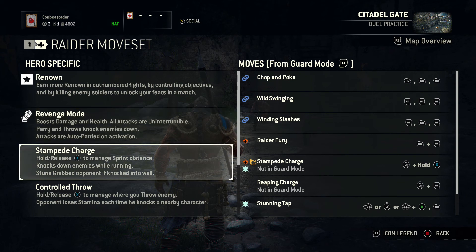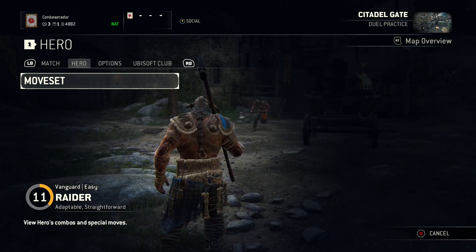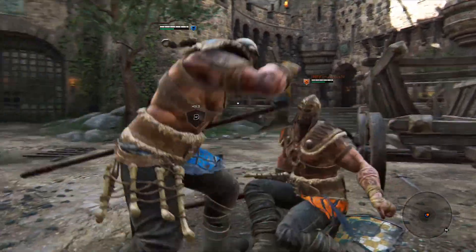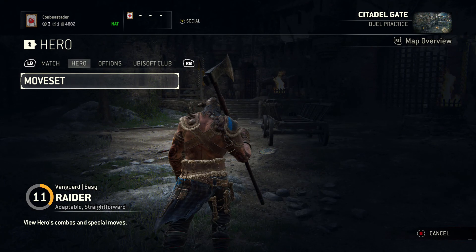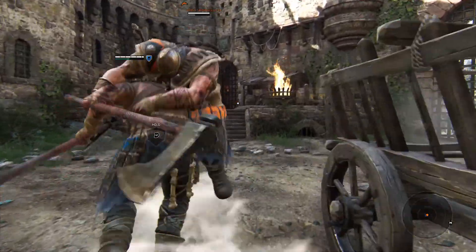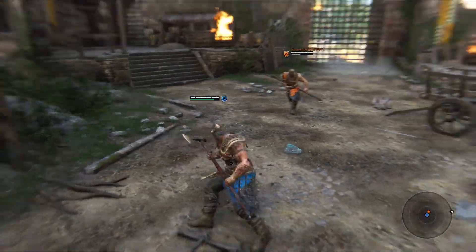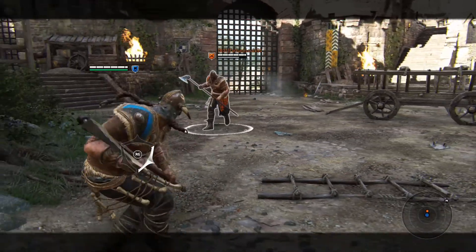Stampede Charge — if you've played against Raiders, this has been done to you. They will run at you and press X. All you do is run at the opponent and hold X. The longer you hold X, the further you will carry them. It does a fair amount of stamina damage too. If you use that attack to run them into a wall or other physical object, you will actually knee them in the face and stun them, which means they can't see where your next attack is coming from.